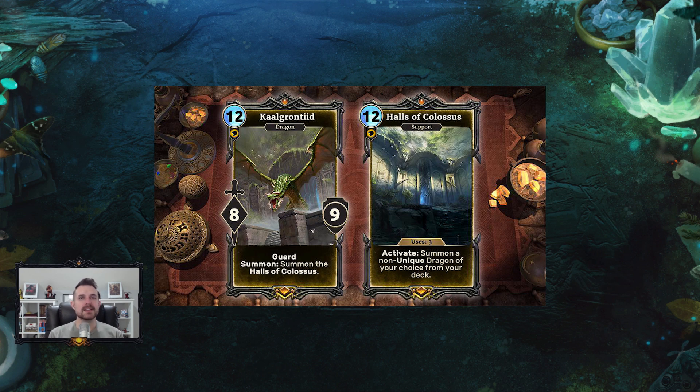While the unique dragons are the showstoppers — your Odahviings, your Paarthurnaxes — there are some pretty good non-unique dragons that exist. I think this card will eventually see play. I don't know if it's going to be a meta breaker, but where it fits best is in a late-game controlling version of something like a Redoran ramp dragon deck. In that color set you have things like Skeletal Dragon, Wildfire Dragon for board removal, and the five-five Charging Dragon, which is also non-unique and very powerful to pair with your eight-nine Guard.